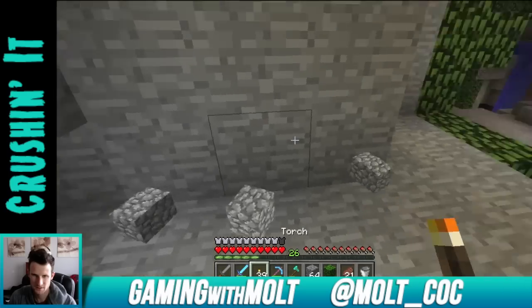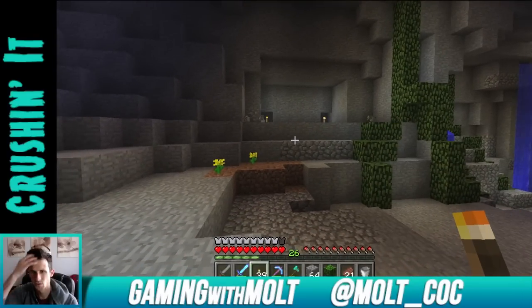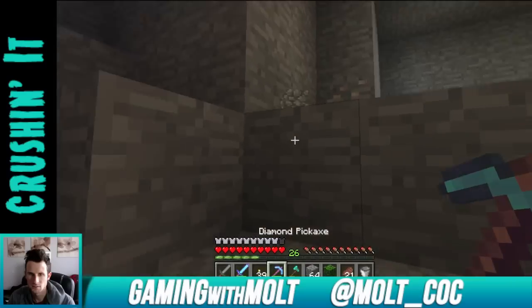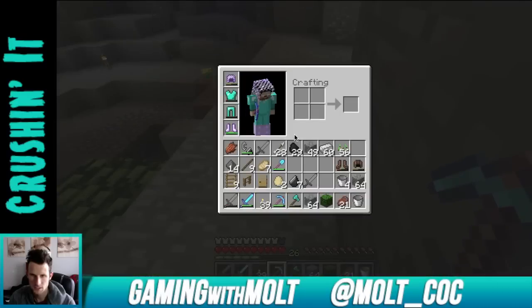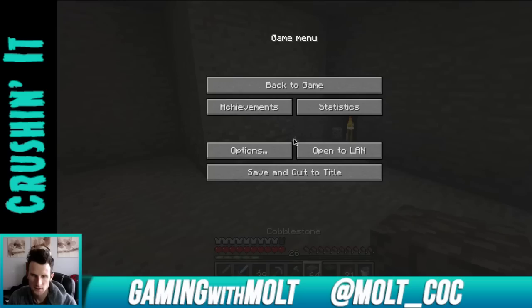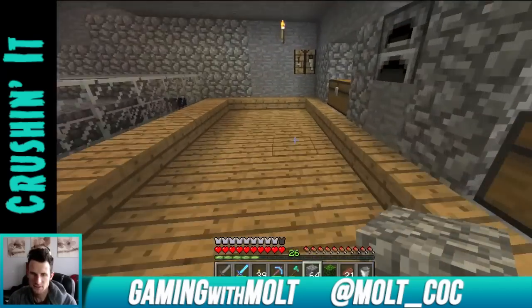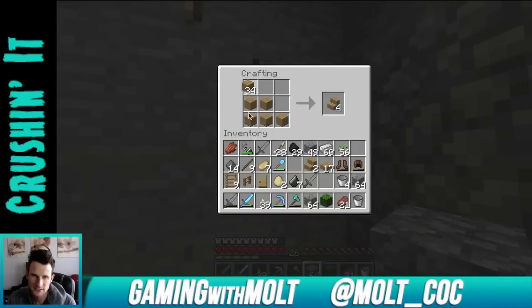Let's go ahead and throw some torches back up in here so we have a little bit of light going on. That's better. Let's go make ourselves some — dang it, I don't have any more of these bushes left. So let's go get some half slabs, some wood half slabs. That should be a good amount, and let's make ourselves some more stairs. I'll make a couple more half slabs — the stairs are going to be for the benches.